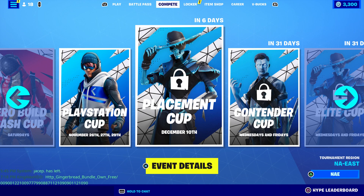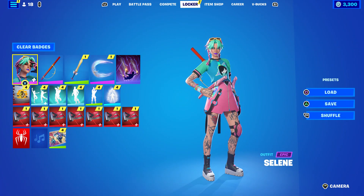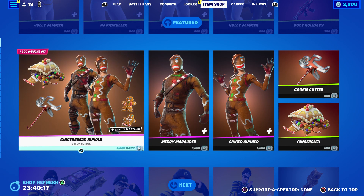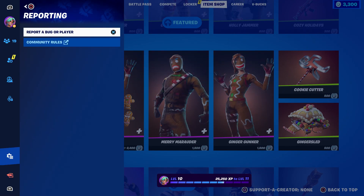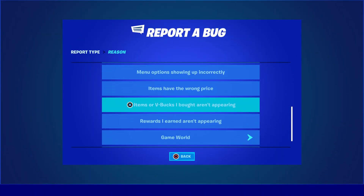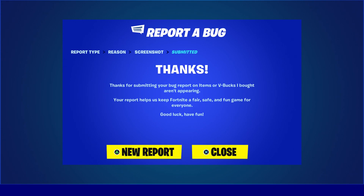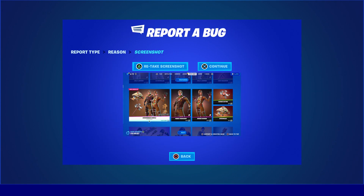Once you send it, reopen it and you can take it out. Make sure you enter that to the account. Then come over here, hover to the Gingerbread bundle, press the pause menu, go to reporting, then report a bug. Go to 'shop locker lobby,' select 'item or V-Bucks are bought,' click continue, then accept. Click 'new report,' hover to the Gingerbread bundle, and go to 'others.'